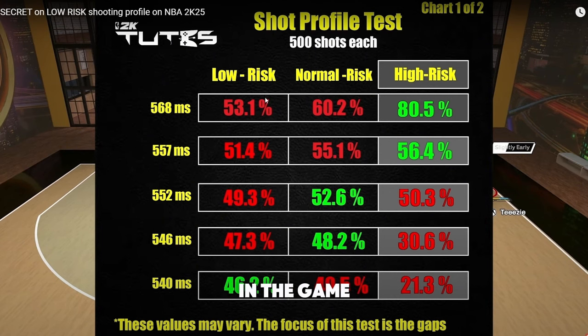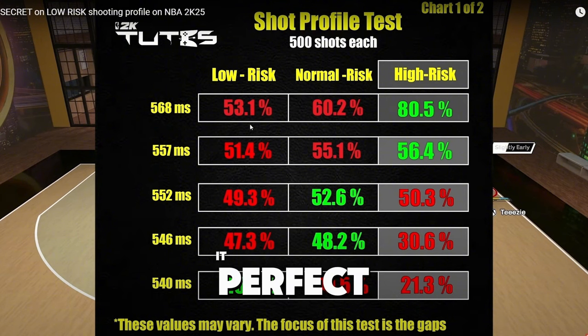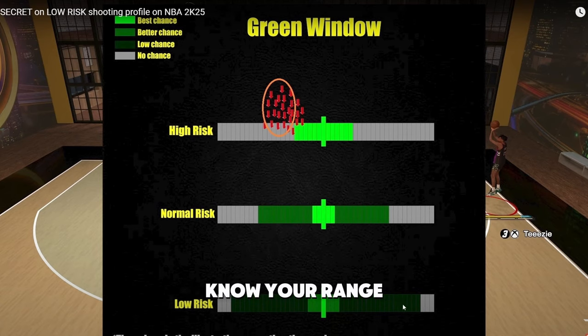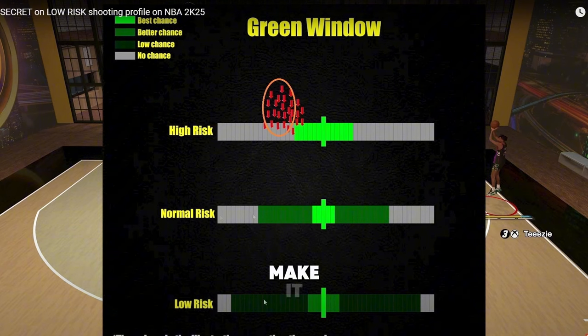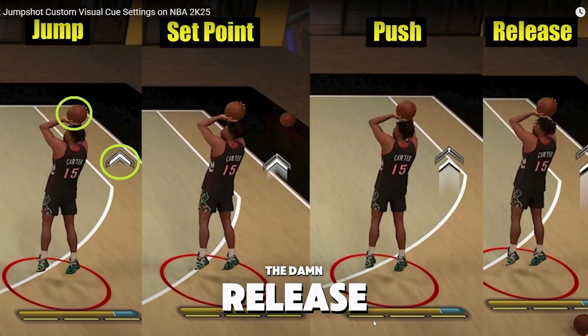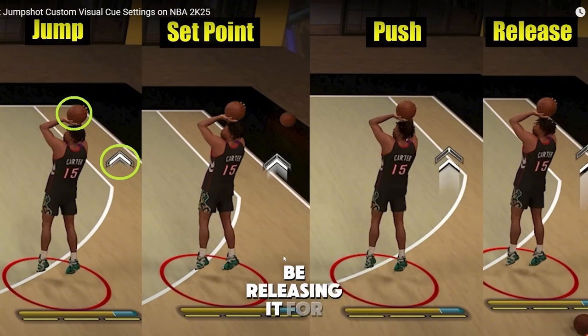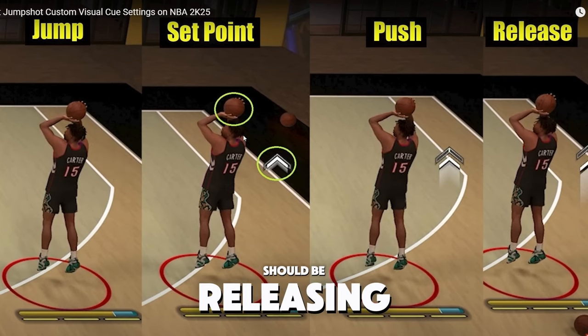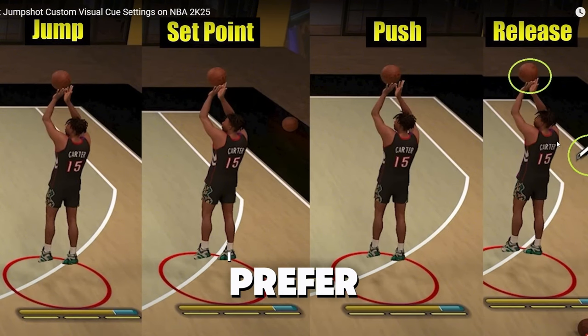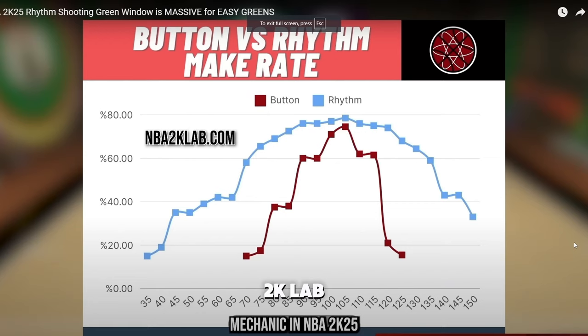With low risk, you could time it perfect at 50% and the green window is much bigger but more random about when you actually make it. Green is supposed to make it most of the time. 2K Tuts also did a video showing the release points — this is when you should be releasing from jump, from set point, and from push. The release point is right here. I prefer the release timing from that.